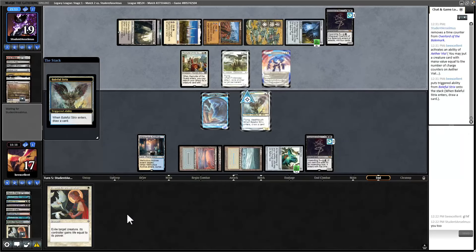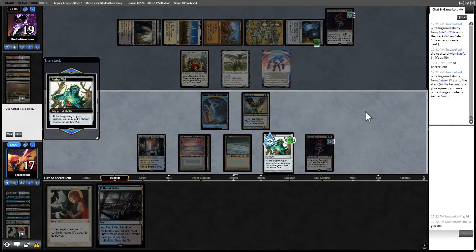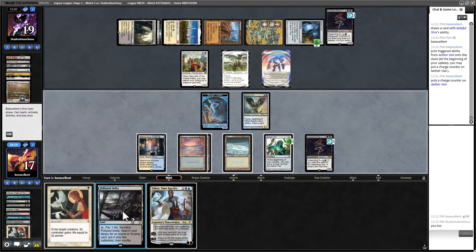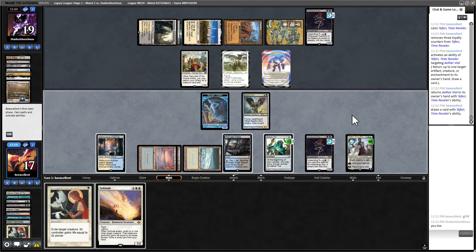That Flicker Wisp basically means we can't profitably attack without pitching cards. Wasteland is unfortunate — I wouldn't be surprised if they knock off our Meticulous Archive. Oh, Solitude — that's pretty good. They are going to hit our Frog; that's fine. I think we go ahead and Strix here — no reason not to. They do have a Wasteland out. I think we kind of have to hold Plow. I'm going to put a counter on Vial. Let's draw. Teferi! Is there anything worth Tefeiring? Let's Teferi the Vial — white, blue, blue, Teferi. Bounce that back to hand.